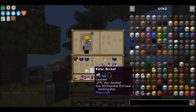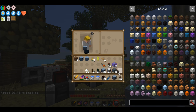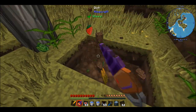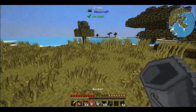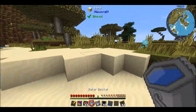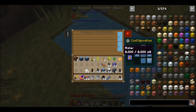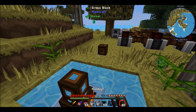To complete the compression dynamos you're going to need some source of coolant — water is probably your best bet since it's cheap, easy, and basically infinite if you use an aqueous accumulator. You want to dig yourself an area like this and stick the accumulator down. You're going to need three buckets of water. As you can see, it basically just generates an infinite amount of water.